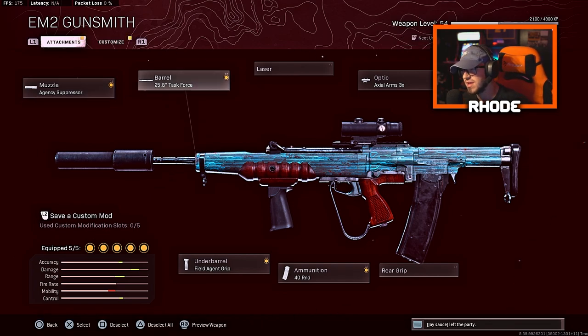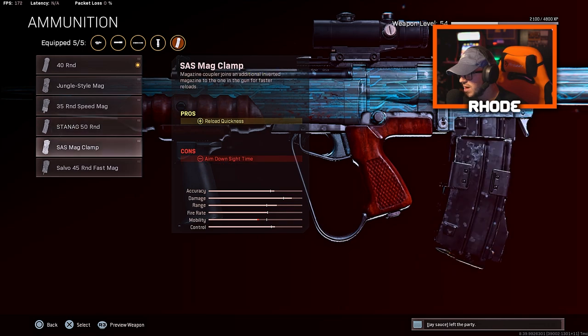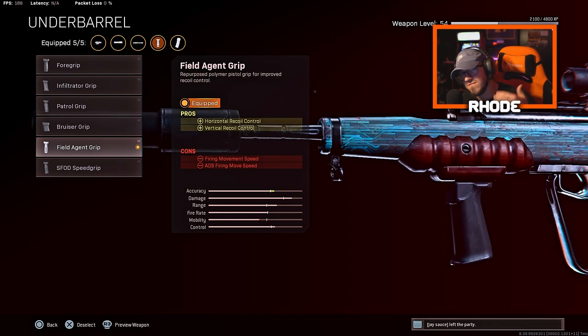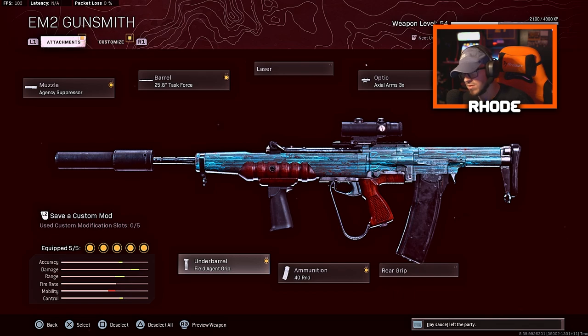We have the Axil Arms 3x for the optic, then the 40-round mag for the ammunition. You could go 50-round, but I just find it better to run the 40-round. For the last slot on the underbarrel, we're running the Field Agent Grip, which gives horizontal and vertical recoil control.